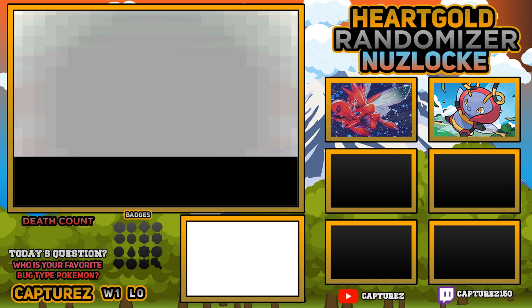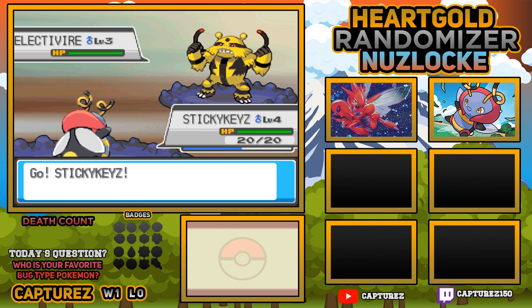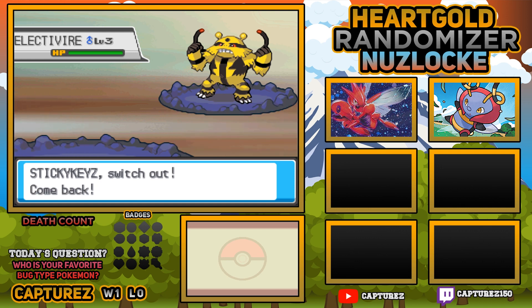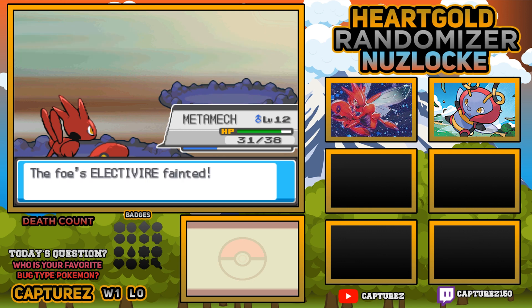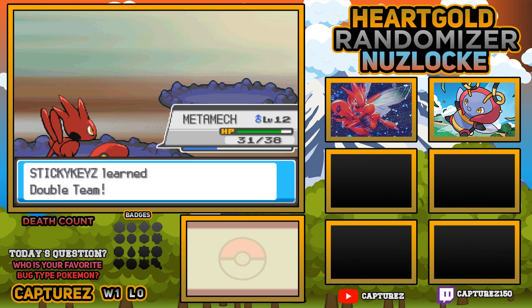For a very peaceful religion, they do like to attack new trainers. This guy's got an Electivire too. We will swap out to Metamech. Electivire's gone for Leer, which is going to be fine - we're a defensive beast. I accidentally clicked Bullet Punch, I didn't mean that - I was planning on using Quick Attack. Stinkies has grown to level 5 and has learned Double Team, which is good.